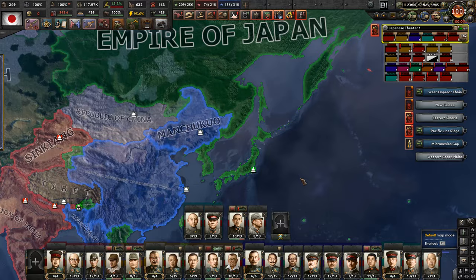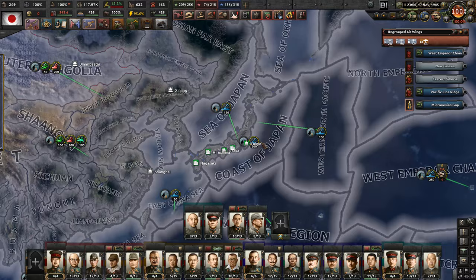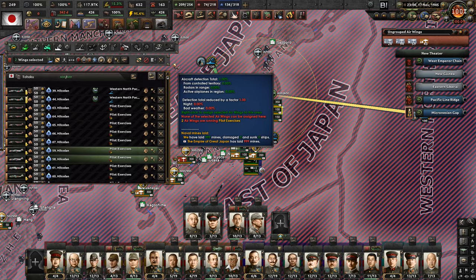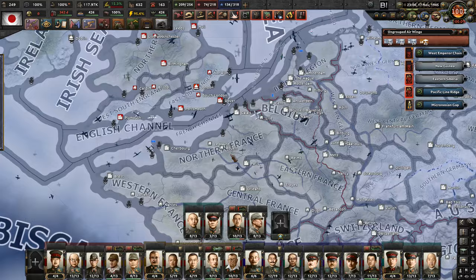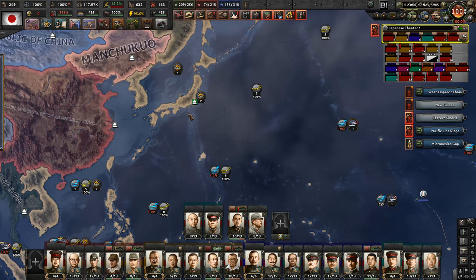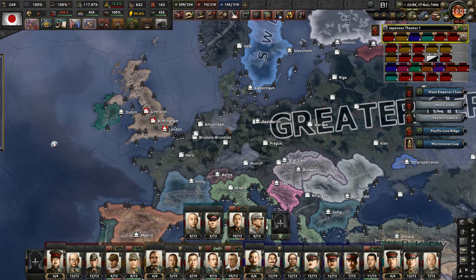We're also preparing, theoretically, for the attack on the United Kingdom. I have created a lot of extra bomber wings, air wings, and close support wings, which are drilling now. We might actually send these to Germany to support in this attack, but I think it's going to be so harsh that without at least a bunch of doctrines, we won't have much of a chance.